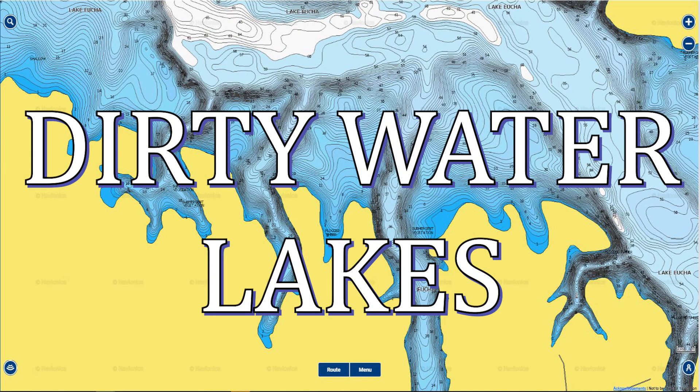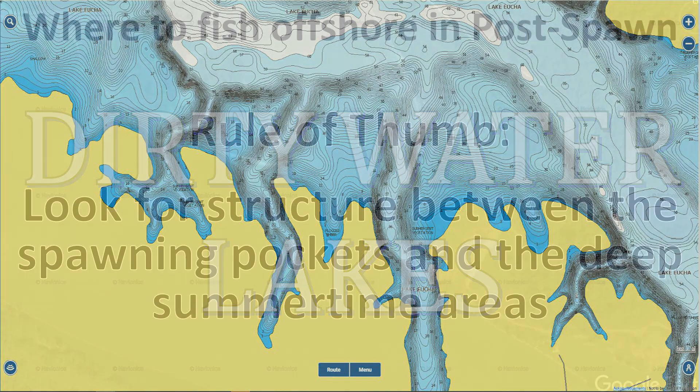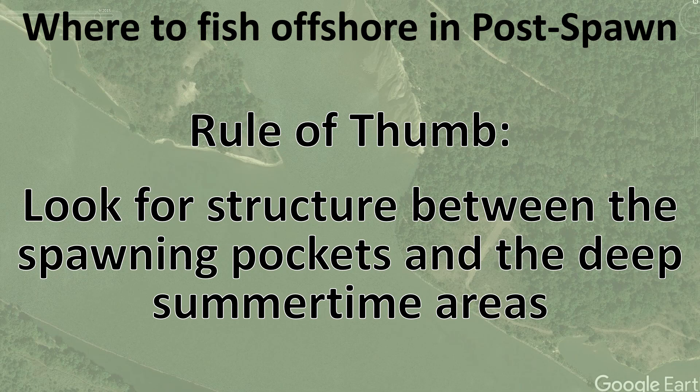Next, let's talk about dirty water lakes. A dirty water lake is any lake where visibility is less than two feet — you can't see your bait more than two feet into the water. The same rule of thumb applies: I look for places with a contour line change, pieces of structure between the spawning pockets and the main river channel or the deepest part of the lake.